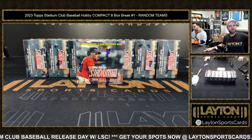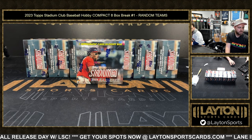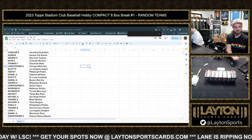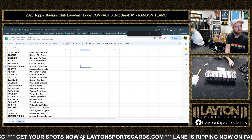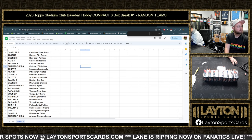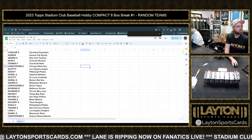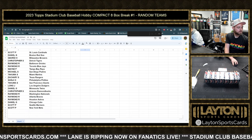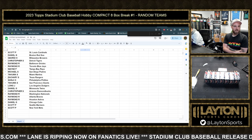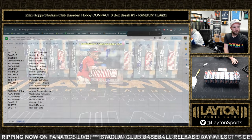Hey everybody, Forrest and Joe here ripping 2023 Stadium Club Baseball Hobby Compact — eight box number one random teams. I'm going to show the results here, I'll scroll down to show the rest of them in just a moment. You can find these anytime at latentsportscards.com. Scrolling down and we'll get started — link is in chat. Find them anytime at latentsportscards.com, results at the bottom of the website where the consignment and rewards can be found.